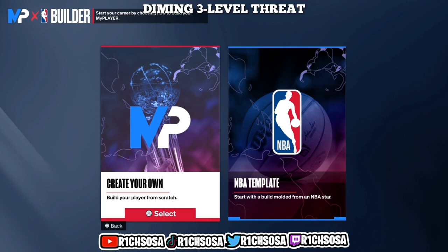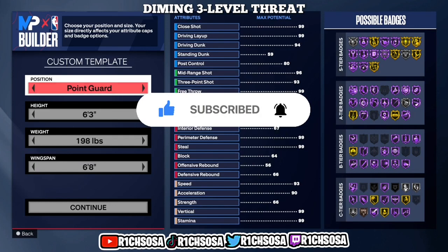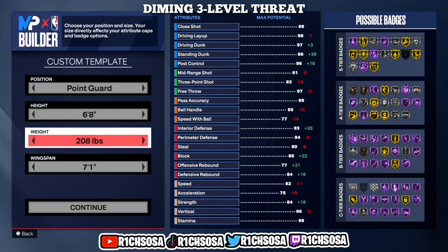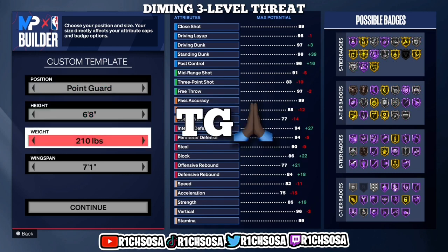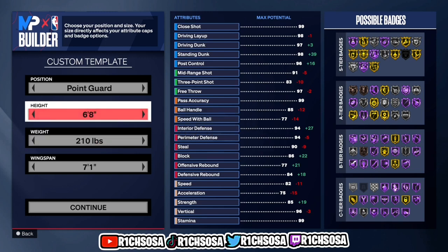With this build we have the potential to get contact dunks, all of the best dribble moves, and the offense all around is going to be one of the better builds. If it's your first time coming through, be sure to hit that sub button, smash that like button, turn on post notifications to be a part of the Rich Family, and comment down TG for Thank God and where you're tuning in from.